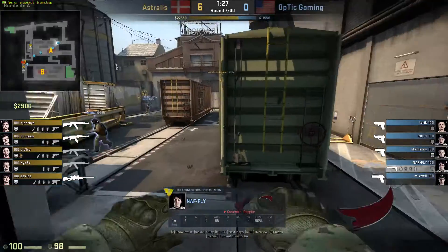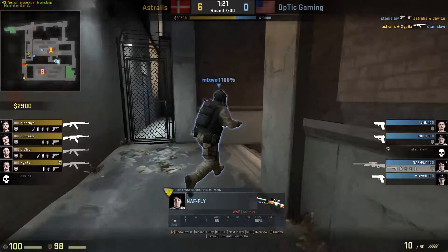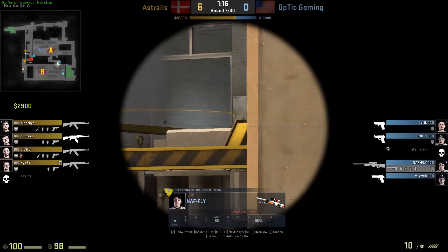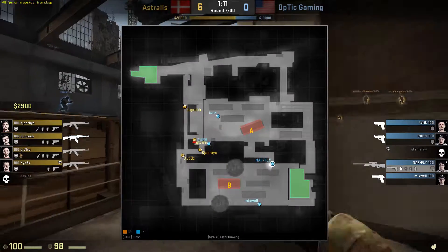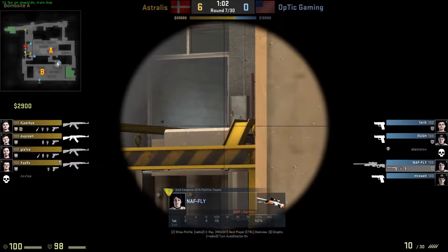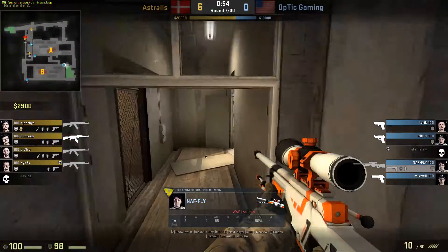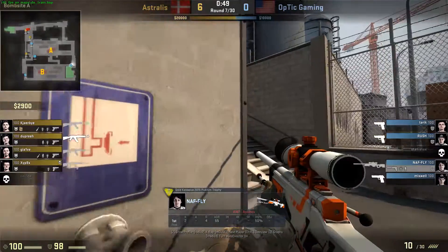Astralis is always switching things up. Last round they went main and ivy ladder, now they're trying to go B-site. Stank gets a kill but gets traded. Astralis is actually not exploding this time — last two rounds when they got a kill they exploded onto the site, now they're taking it slow. Looks like they're going back to A. Optic's defense has been penetrated so many times that they have to be aware of whether they can still re-engage.